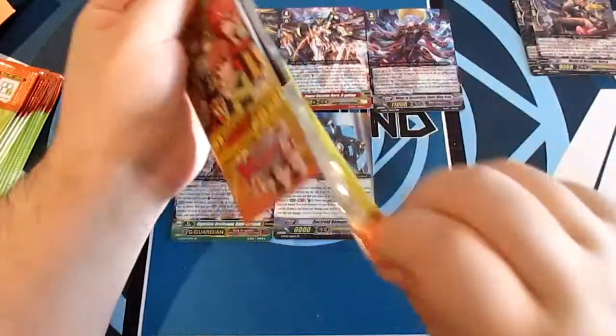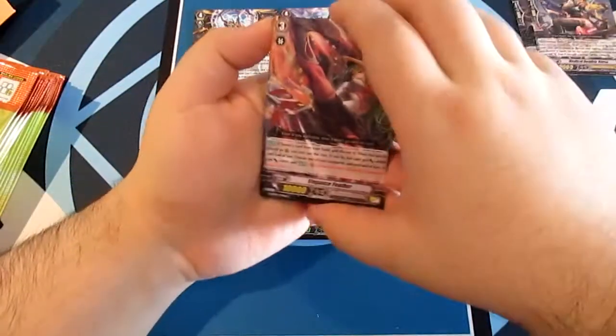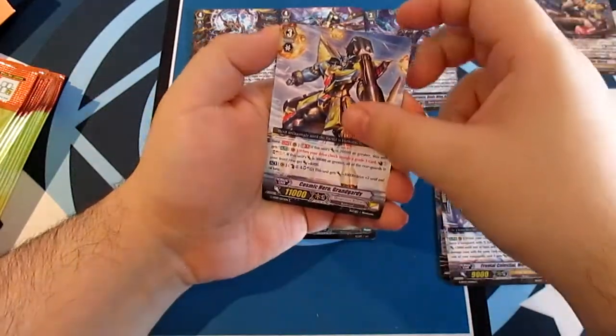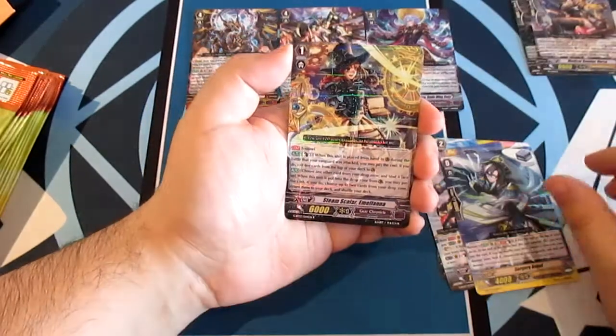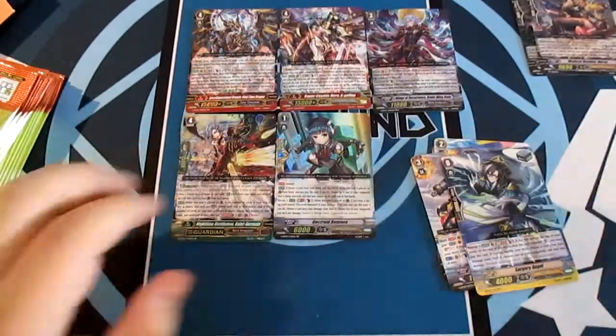Now on to the left side — I don't know how it can trump this unless we pull the secret rare. Frontal Celestial Melijal, Cosmic Hero Grand Gardie, Surgery Angel, and our rare Steam Scala — perfect guard for Gear Chronicle.